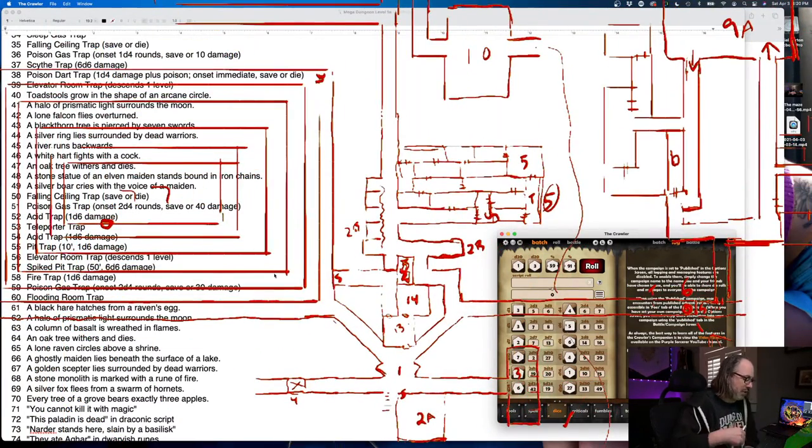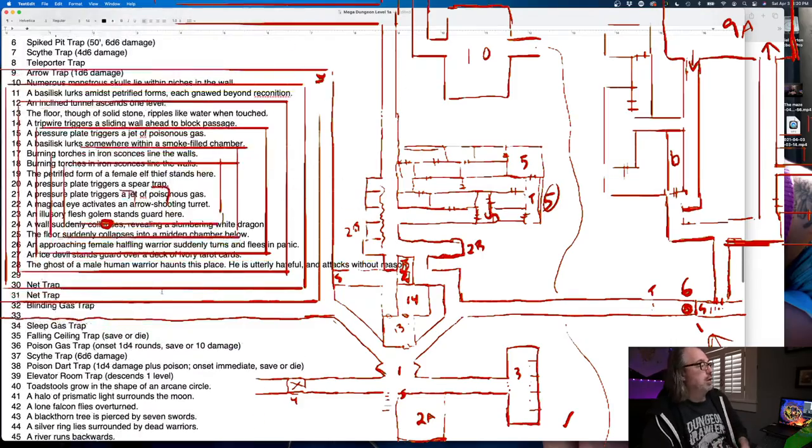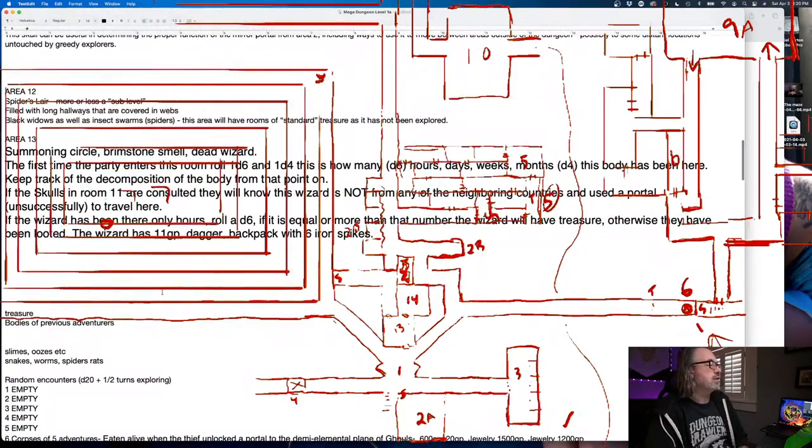If we're going to have a Poison Gas Trap in here, we can do several things. You know what? Maybe the Poison Gas Trap should be in the room with the wizard. He didn't die because he screwed up his teleport — he died because he teleported into a room with a Poison Gas Trap.